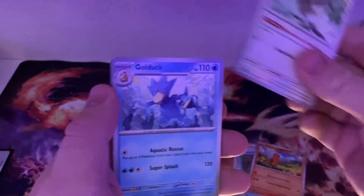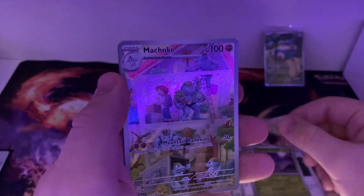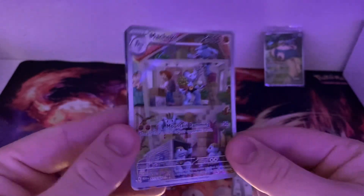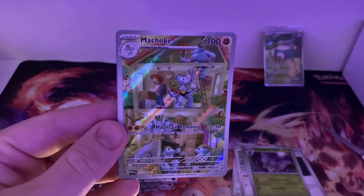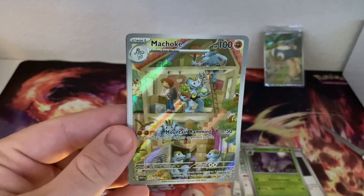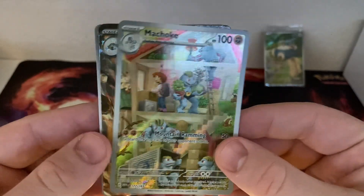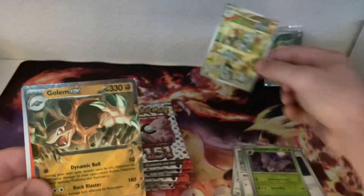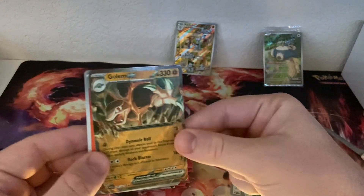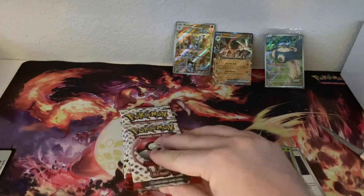Let's see if we can get anything new. Look at that — nice, very nice. Let's make it a little brighter. Look at that Machoke, beautiful card. And Golemi X, which I did not have yet, so two new cards. Great cards, really good first pack. That bodes well — hopefully we'll continue with some really good cards in this box.